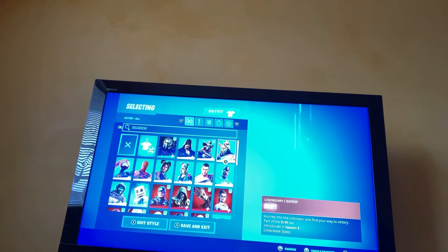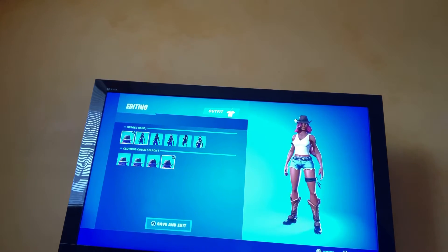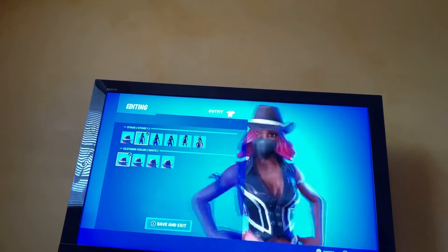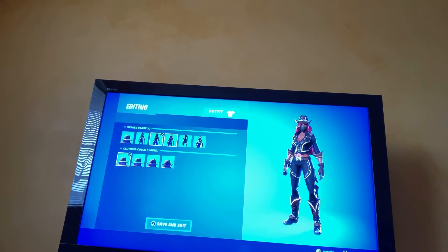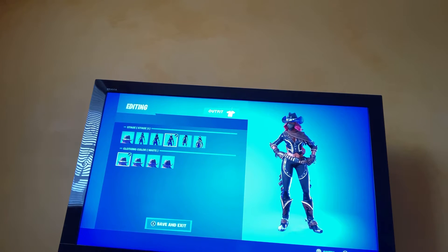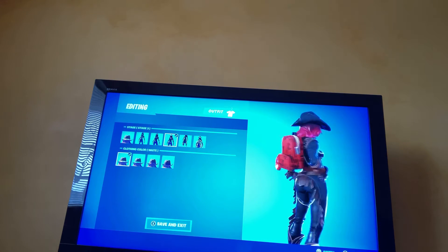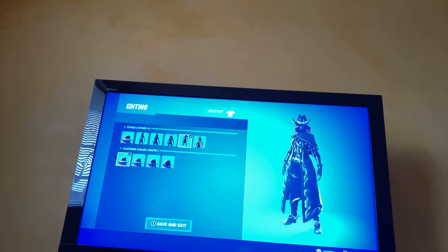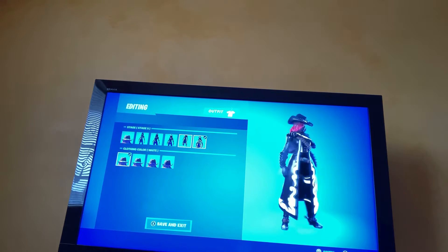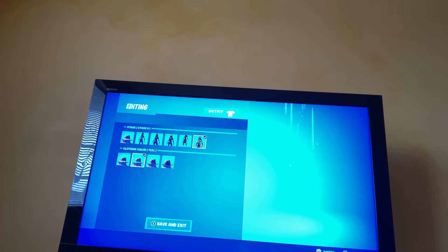Next we got this girl. Stage one she's got her hat. Next level she's turning into a cowgirl, then she gets a new hat and a new shirt, some ammo, and some stuff on her pants. The final stage is where she glows. These are the colors I got — purple and black.